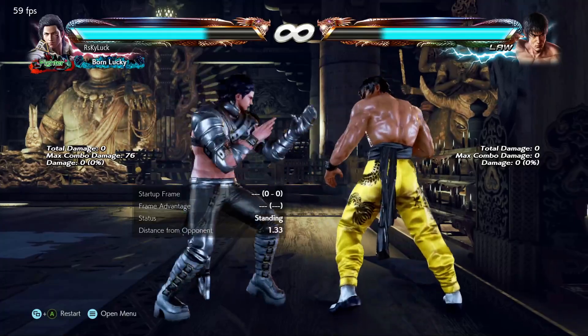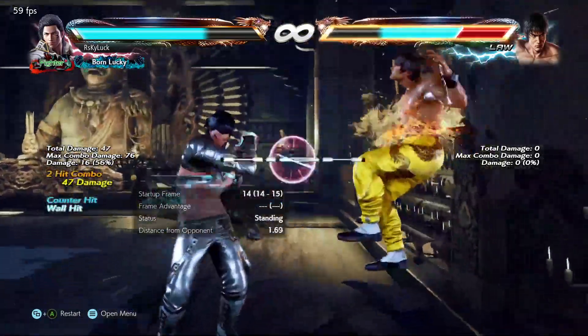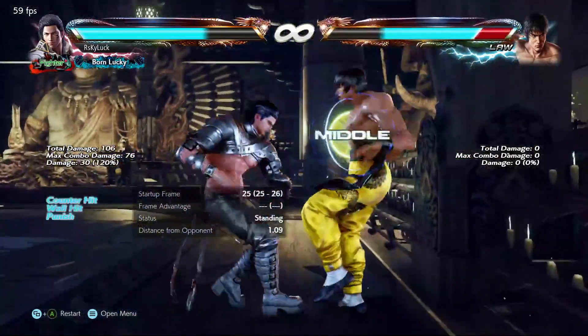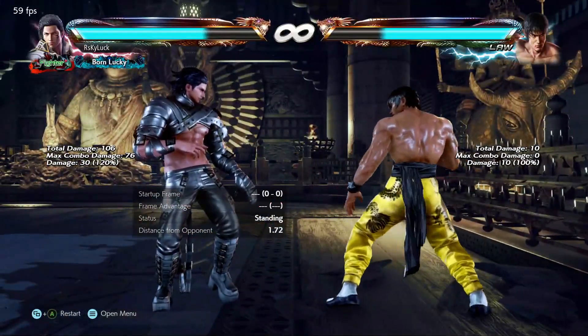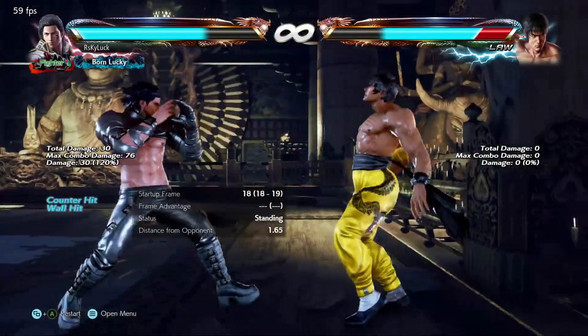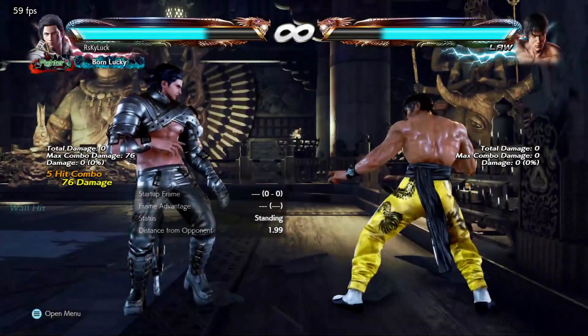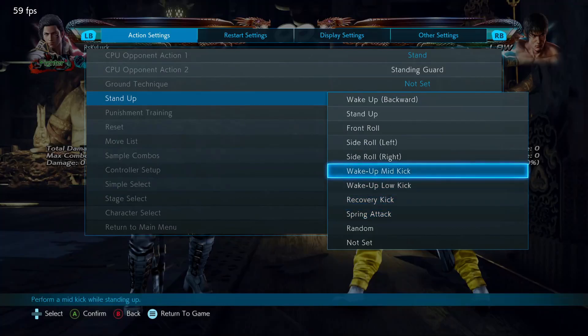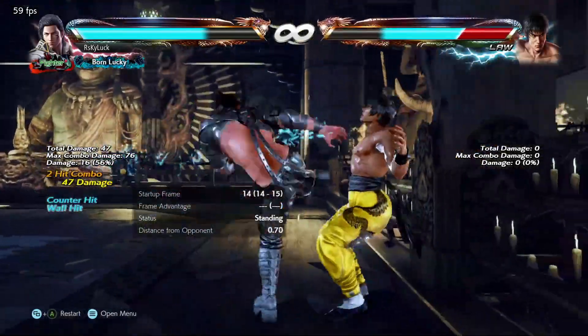I feel like using up forward 2 after the back 4 is quite useful. I'll show you why — so if they do a wake-up low kick, this is what will happen: you'll get the wall spot and you can do whatever you want — sidestep into a combo, do a wall combo, anything you sort of want. Now it does lose to a spring attack and mid kick, but if you sidewalk left you'll evade both. So that's the mix-up you could choose — if they know you're going to do this, just sidewalk left; if they're not going to do anything, just stick with the forward 2.